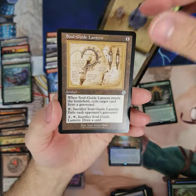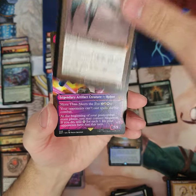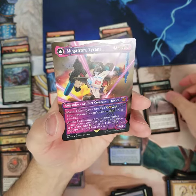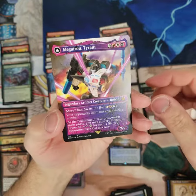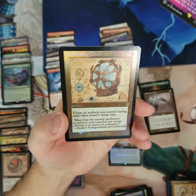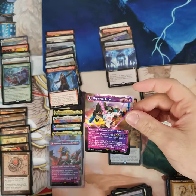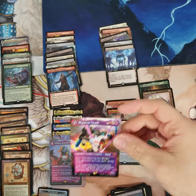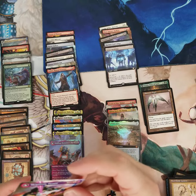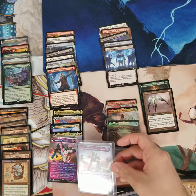That feels good, guys. Platinum Angel for a Mythic. Oh my god — I thought it was going to be back to back. Megatron in the shattered glass. And an Unwinding Clock. Hell yeah. Thank you so much for tuning in on this journey, guys. Epic. That was absolutely epic. We got the shattered glass foil.